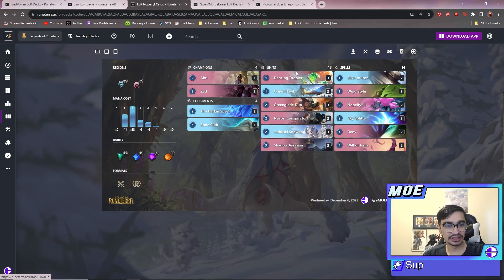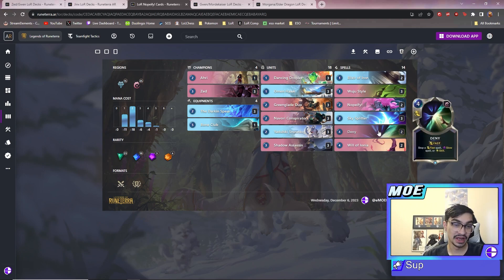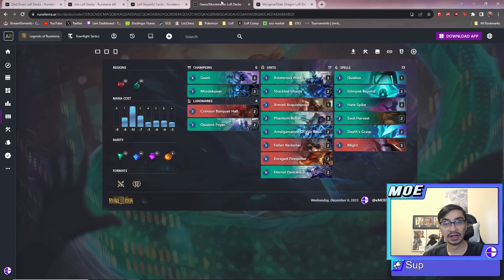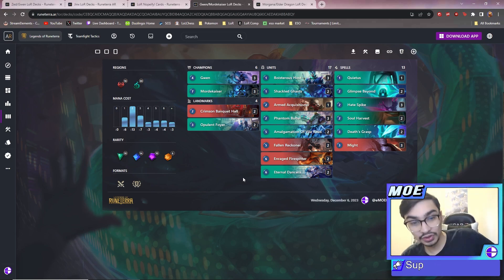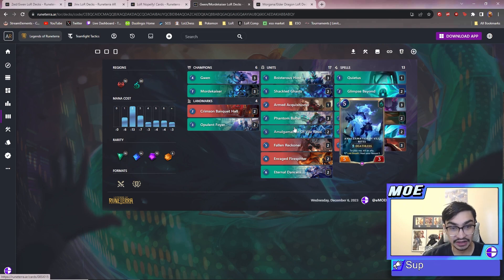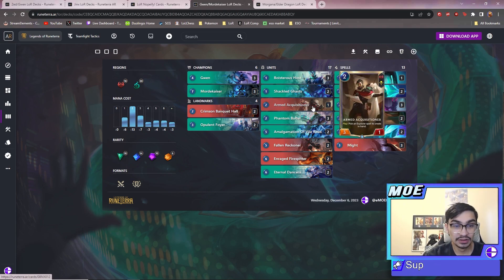So our units make them not have fun because they can't block elusives, and our spells make them not have fun because they can't do their big plays. This looks really cool - it's not really a new concept but I'm extremely excited for it. Next one is going to be Gwen Mordekaiser. Gwen Mordekaiser is going to be kind of like old Red Gwen where you're playing the Hallowed package and some explorer cards to get rid of any landmarks your opponent is playing.